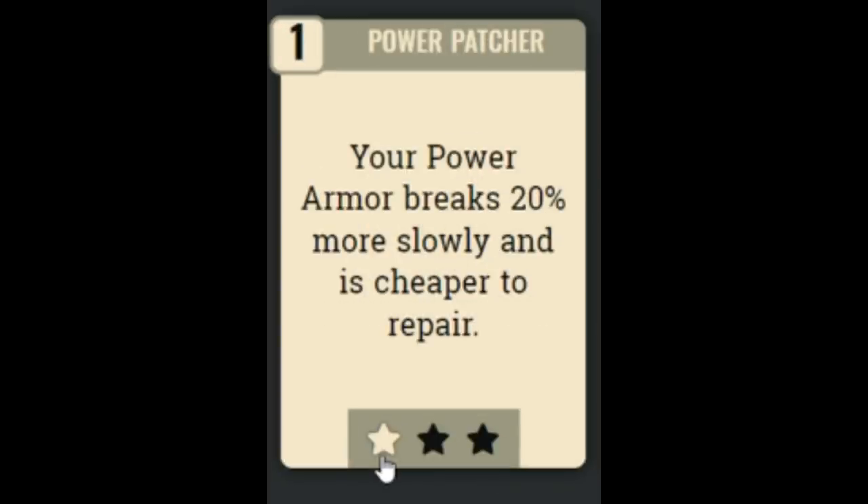Next is the Power Patcher perk, which makes your power armor break 20% more slowly, up to 60% slower, and reduces repair costs. Again, I wouldn't personally use this one — I don't think it's that valuable to invest in.